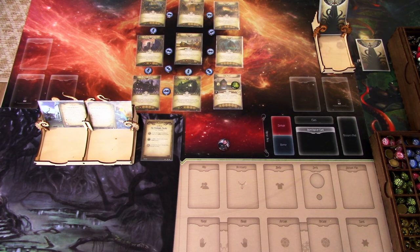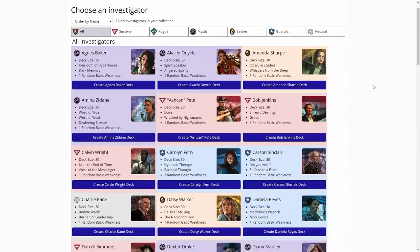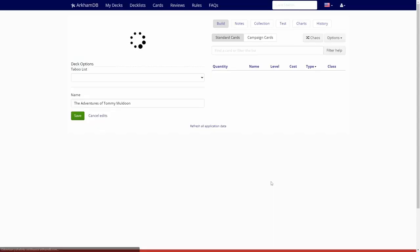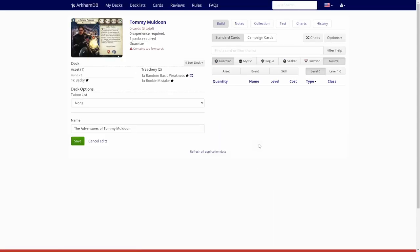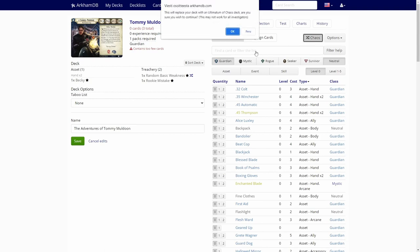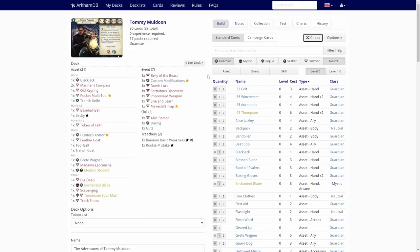Let's hop over to ArkhamCDB.com and build a deck for Tommy. We are over on ArkhamCDB.com, and let's find Tommy — there he is. We'll build a chaos deck for Tommy now. Tommy is a Guardian-Seeker, so I'm hoping to get some cards that help me get clues. Tommy has an Intellect of 3, so not utterly useless in investigating, but better at fighting.